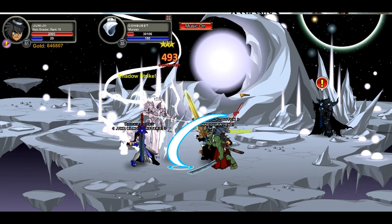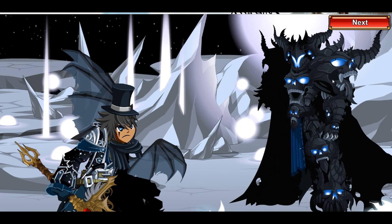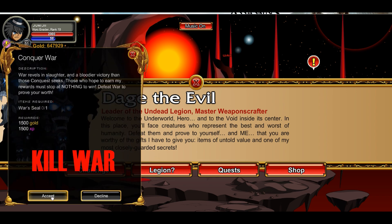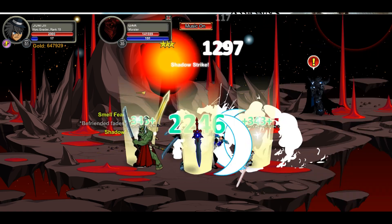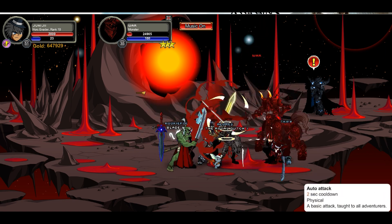The next quest is killing Conquest, one of the horsemen. Go into the white portal and kill Conquest. Almost there — and done. That moves you on to the next horseman, which is War.